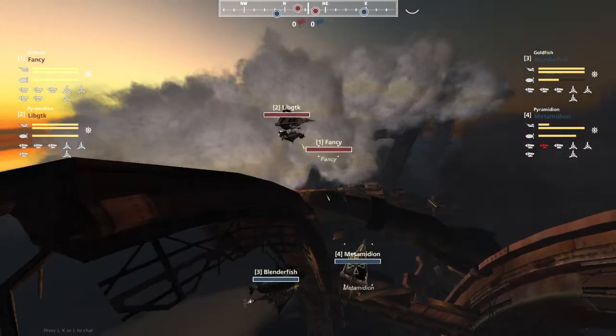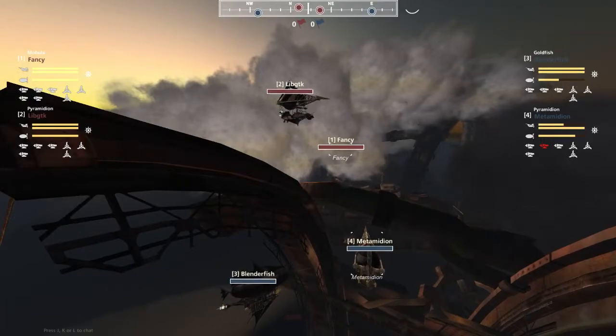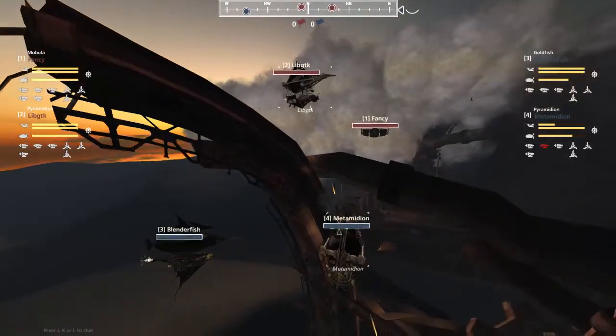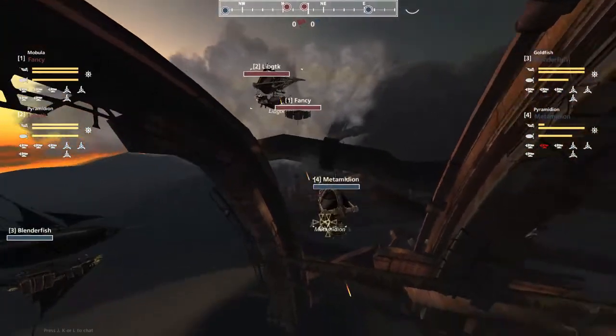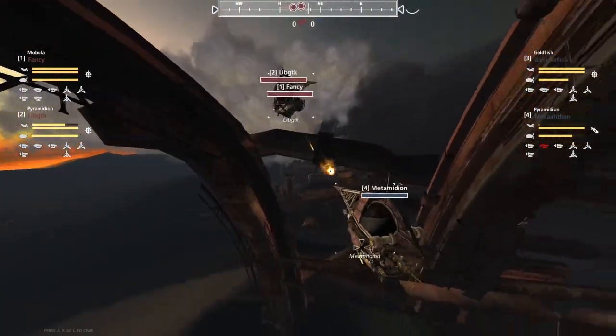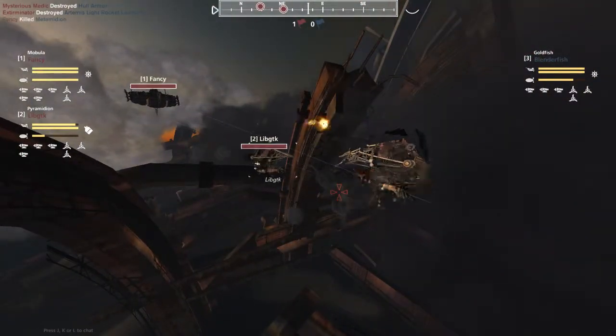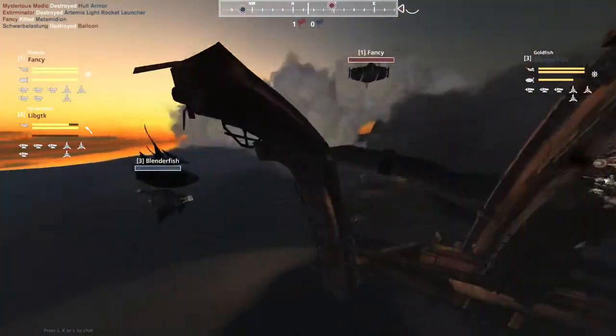LibGTK coming up over the ribs. Blenderfish gets a nasty bounce, does a lot of damage to its balloon, and stops its upward momentum. Now the Mordor going to come out on the Metaminion a little bit early. Gatling going to come out as well. Mordor just testing the waters. Armor goes down. Mordor going to be timed perfectly. Metaminion falls. That was an extra Artemis from the Fancy that finished him off.